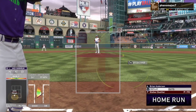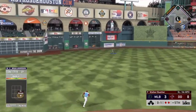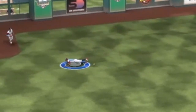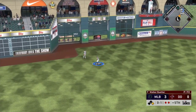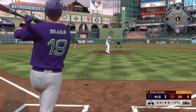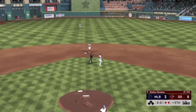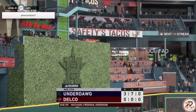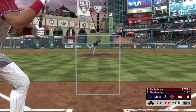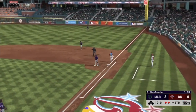Brian Anderson rips one to the gap and gets a double with two down. But I'm taking the most terrible swings with Miguel Rojas today — struck out twice and then chased that pitch. Tim Anderson tries to bunt and Alfaro pounces on it — that's five scoreless innings for Sixto Sanchez; he's looking really good.